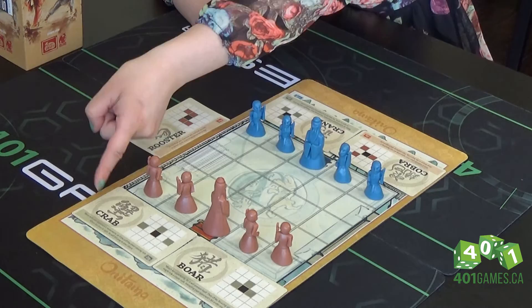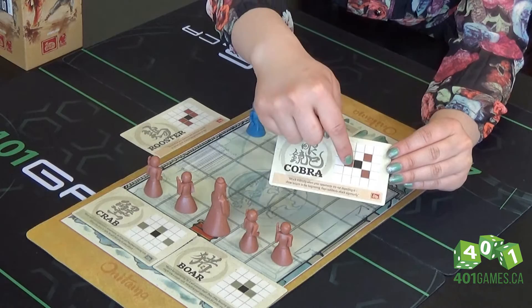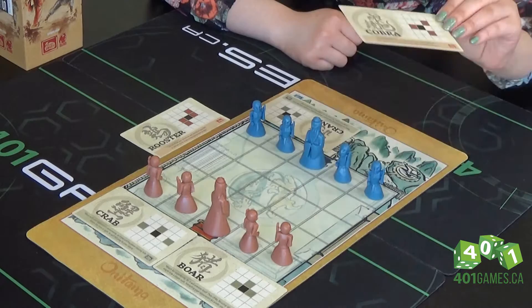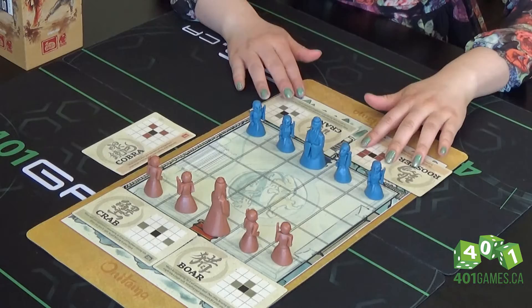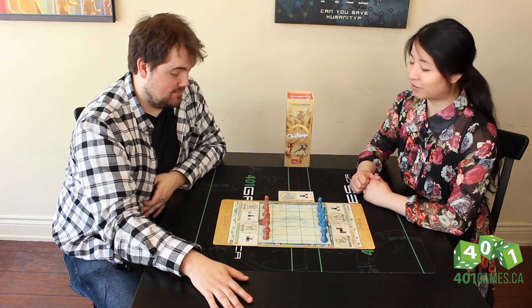So for today we've got the cobra, the crane, the rooster, the crab, and the boar. If you take a look at the move card, the black square is the placement of your pawn and any of the colored squares is a legal move. Once you use a move, it goes into the middle and you draw the middle card. So you only have two moves at a time open to you as a player, and once you use a move, you open it up to be available for your opponent. Sometimes you've got to be strategic in which moves you keep to yourself and which moves you want to use right away.